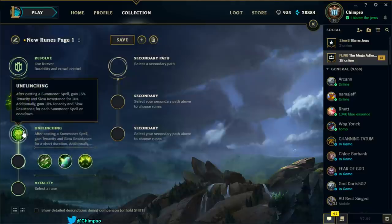Unflinching: after casting a summoner spell, gain 50% tenacity and slow resistance for 10 seconds. Additionally, gain 10% tenacity and slow resistance for each summoner spell on cooldown. I love this. So if you cast Ghost, you gain 50% tenacity and slow resistance for 10 seconds. And if both your Ghost and Teleport are on cooldown, you get 20% tenacity and slow resistance just passively. Your Ghost and Teleport are going to be on cooldown quite a lot — this is great for Singed.